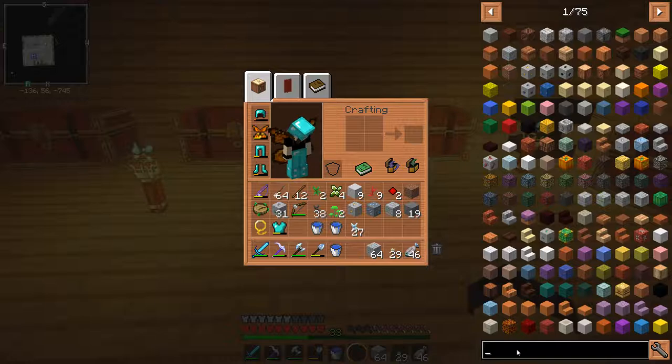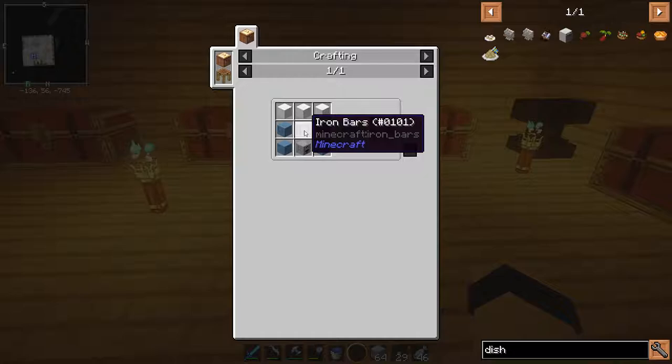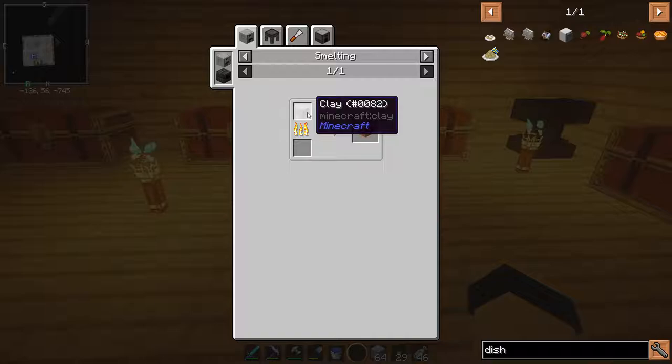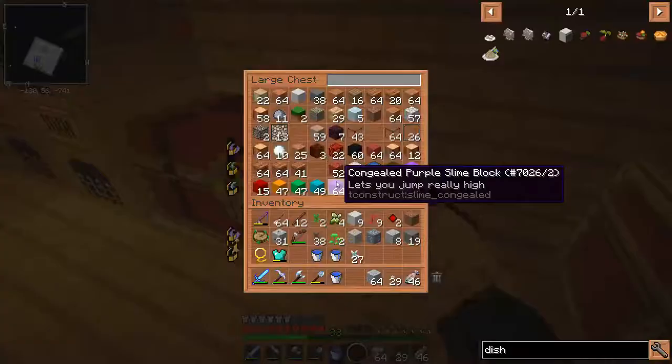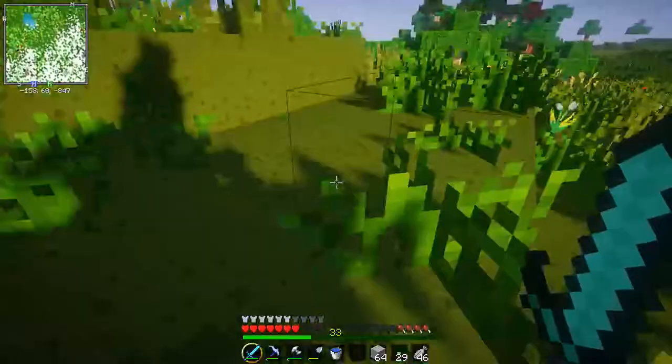Let's start by looking up how to make a dishwasher. We need three blocks of quartz, and we need cyan terracotta. How does one make terracotta? We also need a furnace — that's easy to make — and iron bars. How do we make terracotta? We just burn some clay. I think I have clay collected around here somewhere. For some bizarre reason I cannot seem to find my clay anywhere, so we're going to have to go out and venture for some.